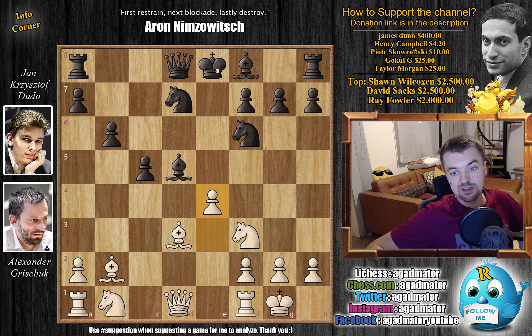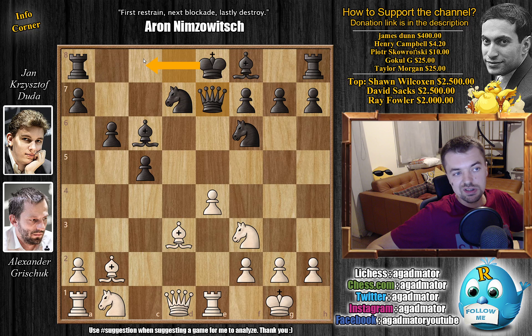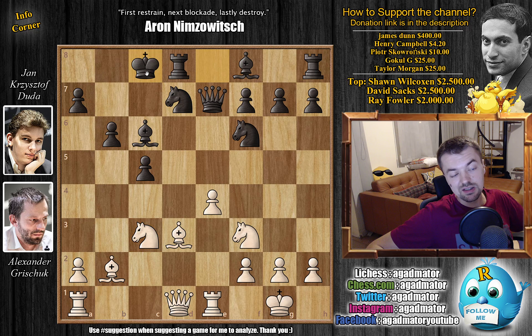He has the bishop pair still and he pushes e4. He wants to push e4-e5 and keep the king in the center of the board as long as possible. We have bishop back to c6 and now rook to e1 preparing to push e5. Here you kind of want to play knight to h5 - it looks ugly, but you have to clear the knight from f6 as e5 is coming. But here queen to e7 is played by Duda - he wants to castle queenside as soon as possible. Grishuk has something for that: knight to c3 preparing to bring the knight over to d5.